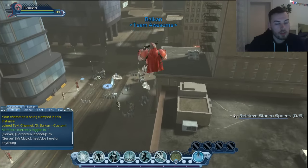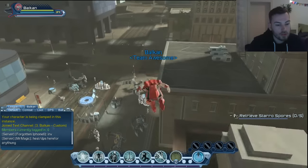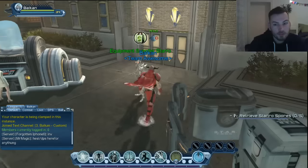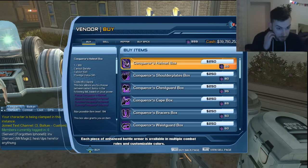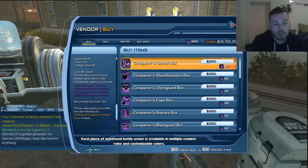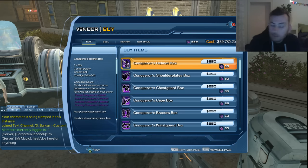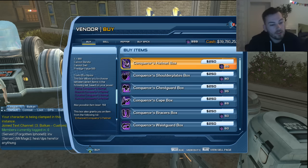I also have a new style which you can get from the equipment window. This vendor here sells it using your style currency. You can get it for DPS and all the other three support roles. They cost sport currency, which you can get in the event when you do the outside mission as well. The max possible item level is 146.